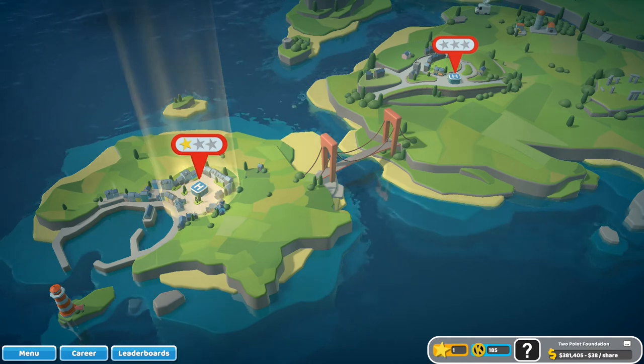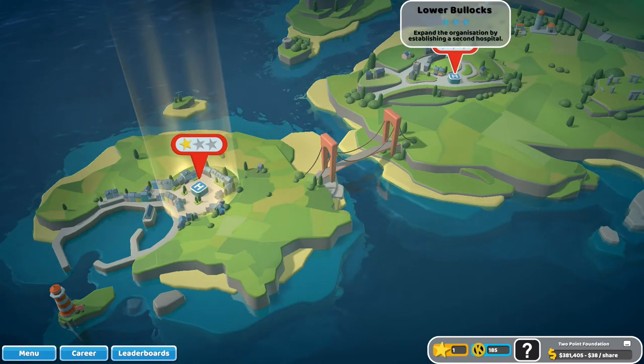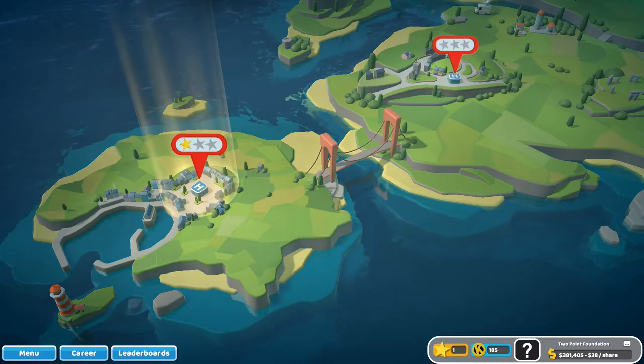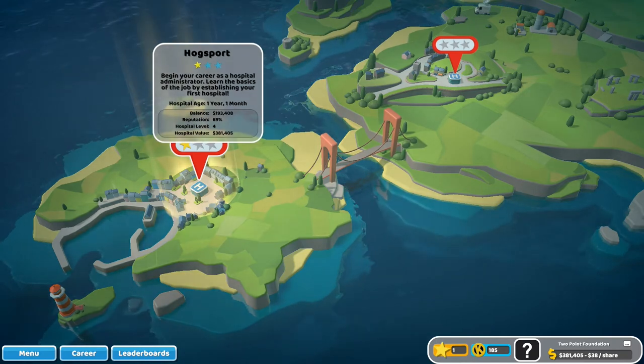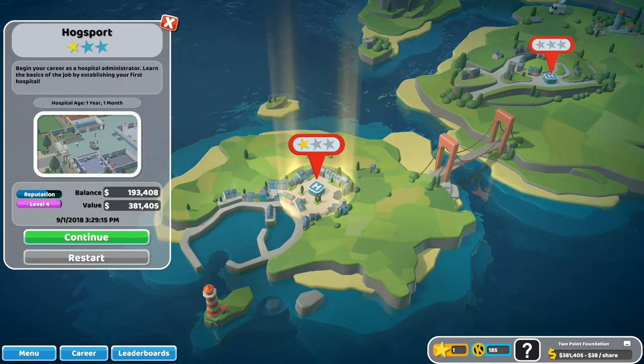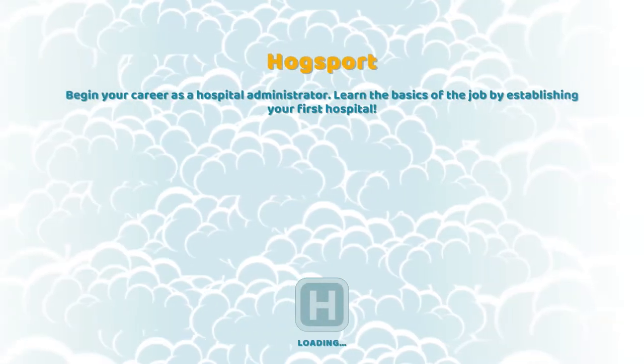Hi guys, my name is Guna Jameskill and welcome back to Two Point Hospital. We are going to continue with our first beginners hospital over at Hogsport today. We did get the offer to move on over to Lower Bullocks, but I think I want to continue this Hogsport hospital, maybe try and even get it up to a three-star hospital before we move on. Let's enter the hospital and we'll see.